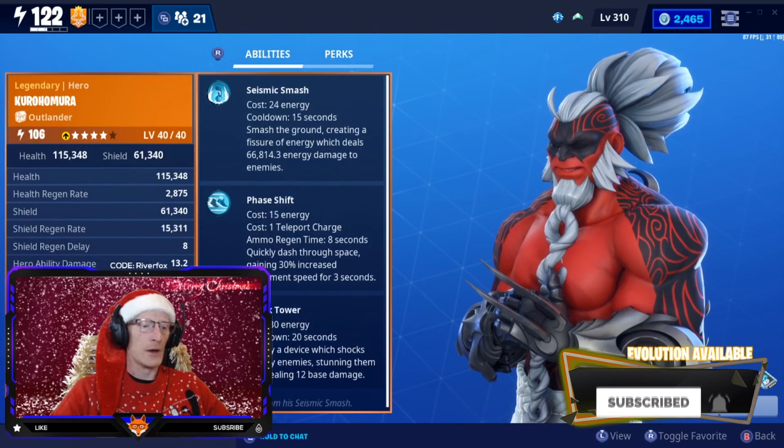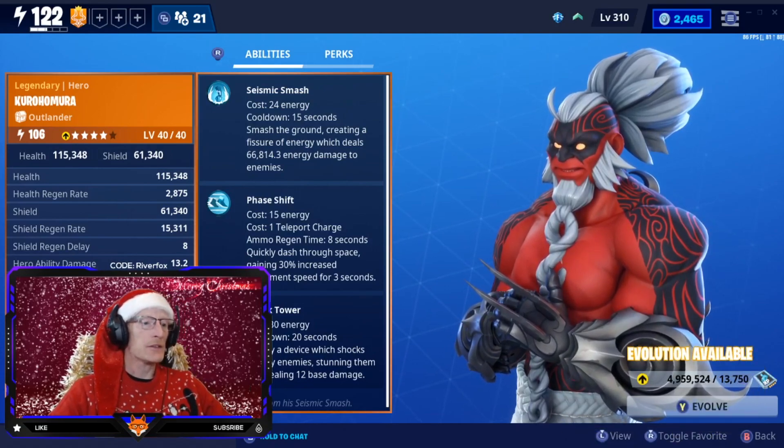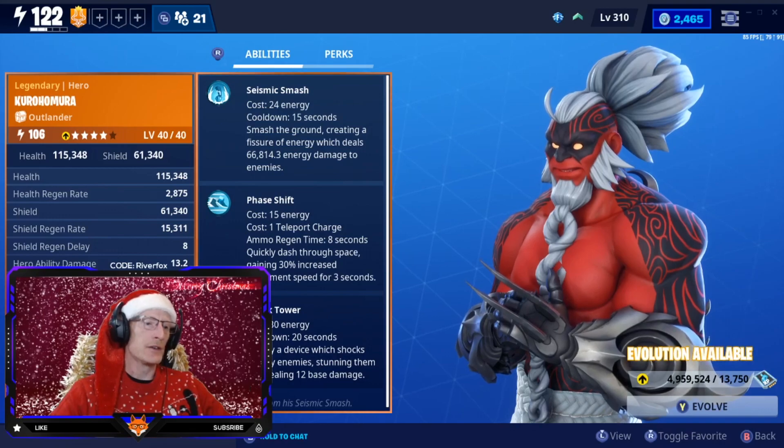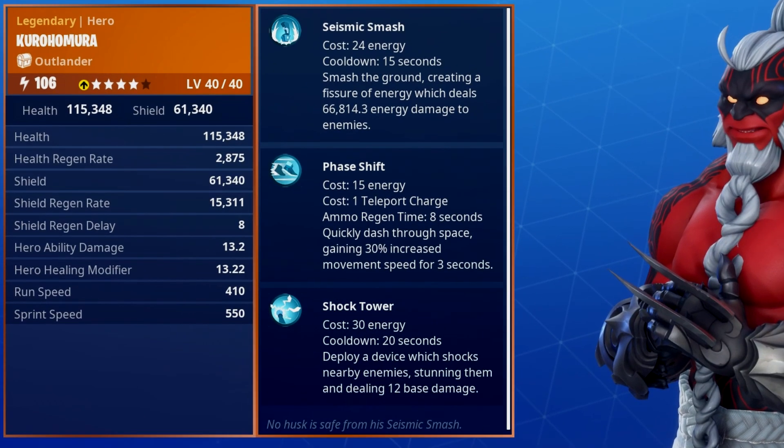Going on to the ability screen, his abilities are Seismic Smash — smash the ground creating a fissure of energy which deals 68,814.3 energy damage to enemies, which is quite a lot of damage. He's also got Face Shift and Shock Tower as well.